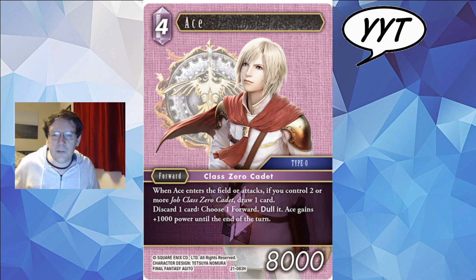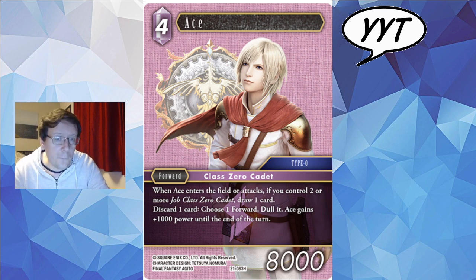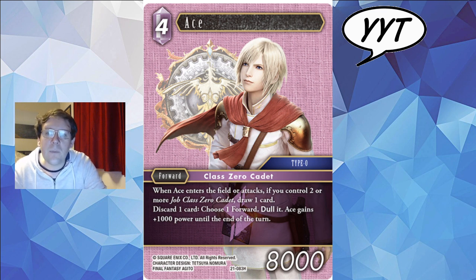It's a shame that all the type zeros have got that ugly picnic blanket cloth background because I think they sometimes deserve better. This is one of those cadets that will often farm you cards, and the fact that he can bump himself from 8k to 9k fairly cheaply means he's not always going to be the easiest to get off the field either. I'm pretty confident this guy could see some competitive play, though the backup game has not changed significantly for cadets this set.